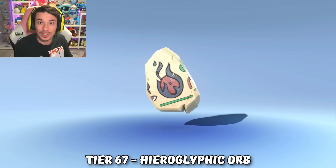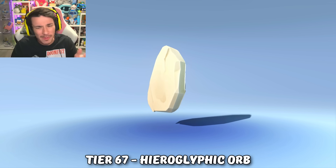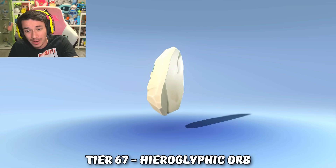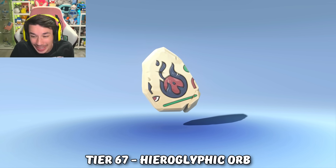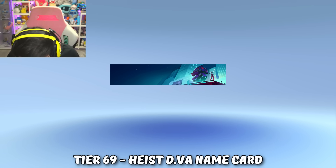Tier 67 is a hieroglyphic souvenir, which is really cool because it references Reaper's old passive ability where he used to be able to absorb orbs way back in 2016 before he got a rework — and now it's in the form of a hieroglyphic. That's a really cool little detail. Then tier 68 is another 10 mythic prisms. Tier 69 — nice — we got a Heist D.Va name card.